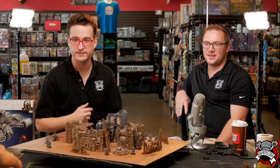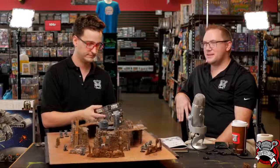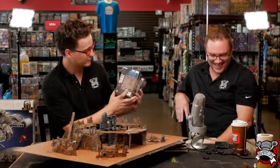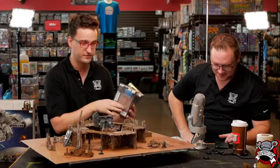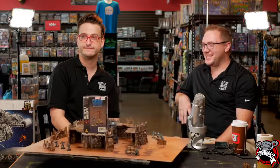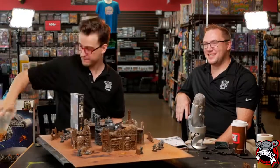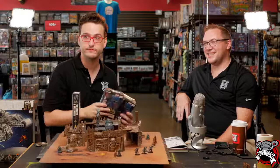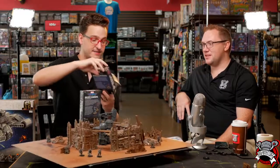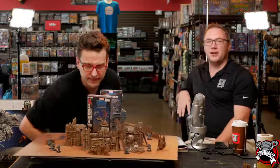We've got the new Marvel Crisis Protocol releases - Daredevil and Bullseye, and their sculpts are absolutely killing it. Would you say he's on target? I'm trying not to break my back thinking of a Bullseye pun. Bullseye actually has an adamantium back - that's his power. And Amazing Spider-Man and Black Cat - Black Cat's got this epic backflip pose where she's actively somersaulting off of a rock.